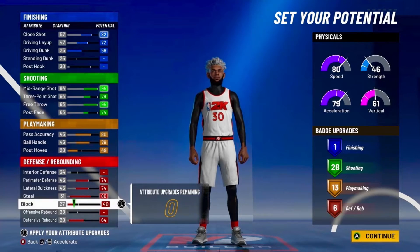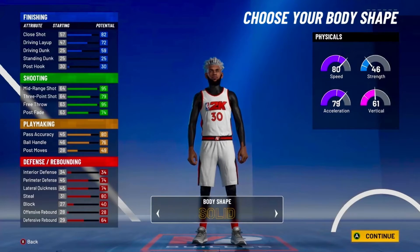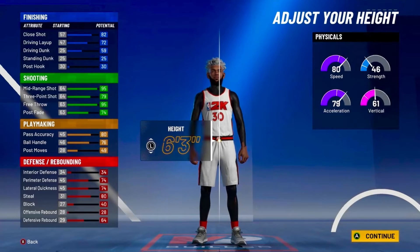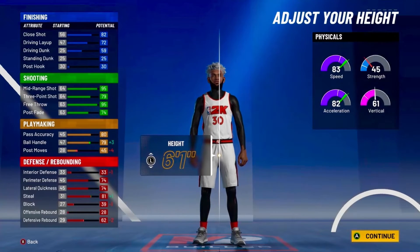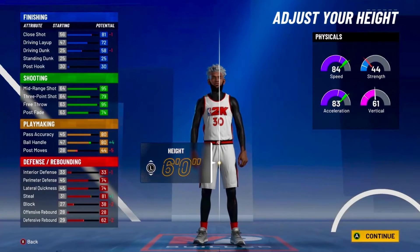This is a really, really good badge spread — I think this totals like 48 badges. Now the body shape, you wanna go with solid, but it's really up to you. Now the height, you actually wanna go down to 6 feet — you could go 5'11 if you wanted to. You could go 6'1, but you have to put the wingspan down because you need to have that 80 ball handle. So you might as well go 6 feet to have that 80 ball handle.